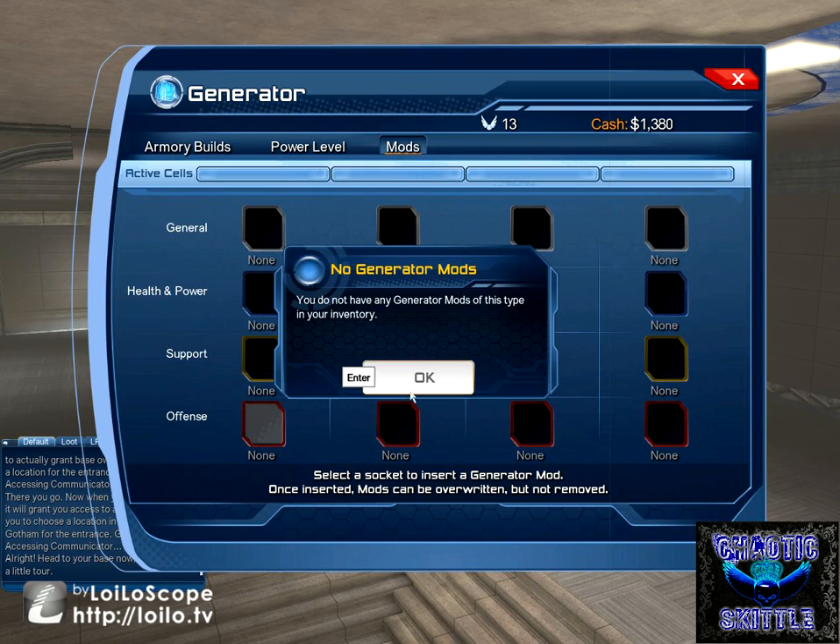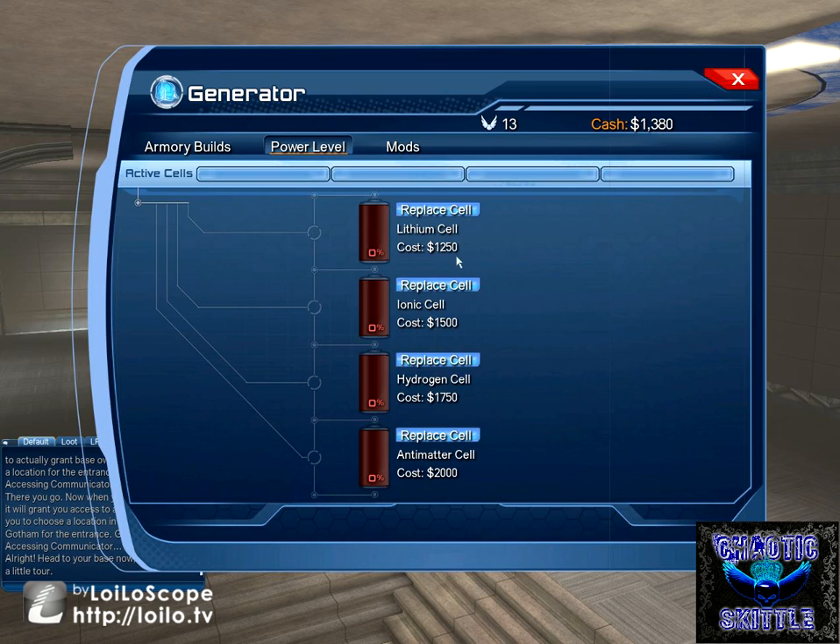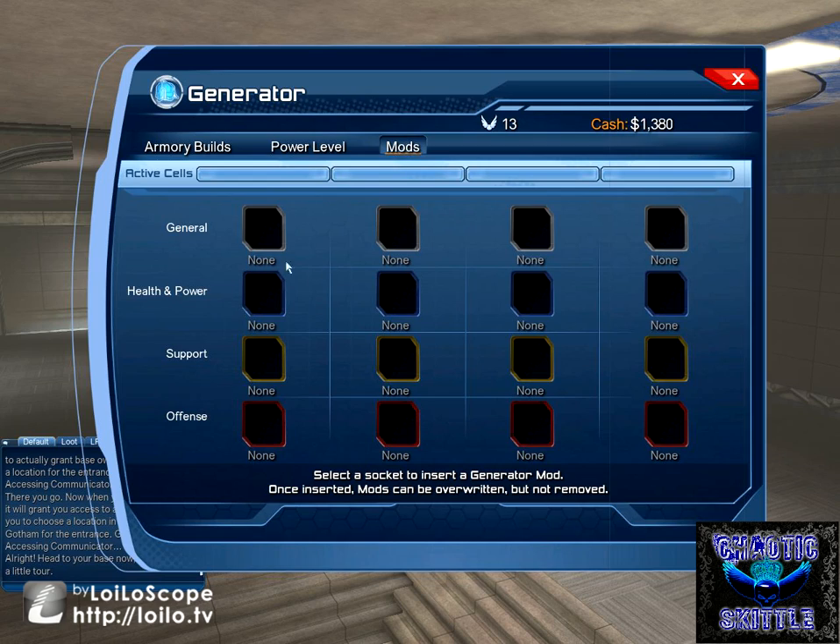Your offensive mods will be precision and might. The support mods, I'm assuming, are restoration and vitalization. And then you got, obviously, your health and power. The general ones are like locations — you'll get little white flash drives that, once you increase the power level, you can use the levels to teleport to them.